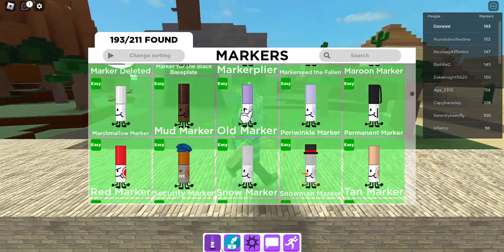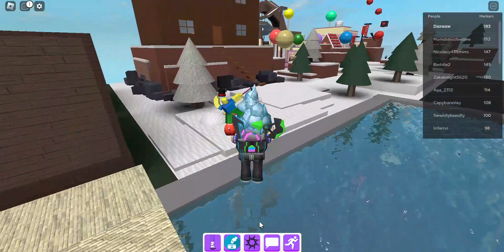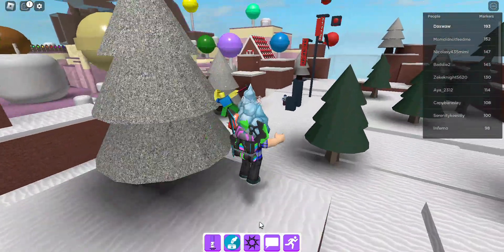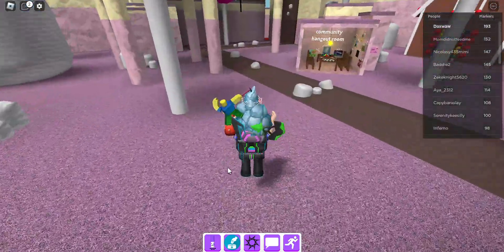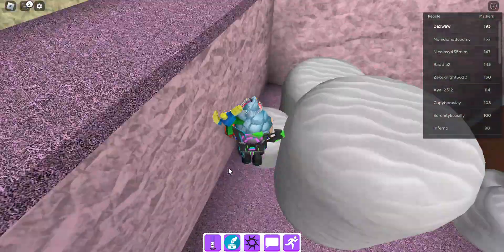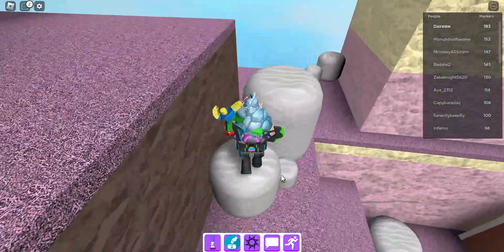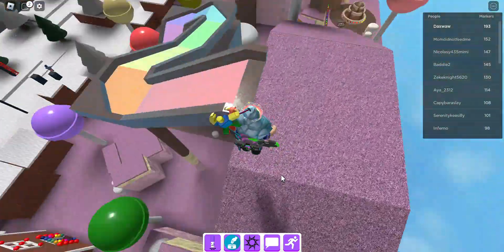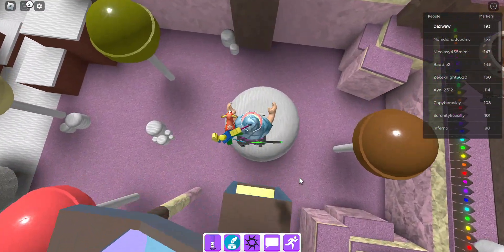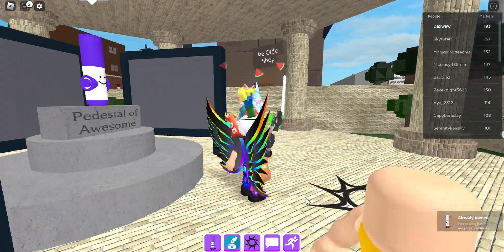So we've got the marshmallow marker. You want to go to Candyland. You want to go on top of that arch, then go on the slide, and that's pretty much where you get the marker. Jump on top of these marshmallows, get up here, and then up here on this arch. Then down here — don't slide, jump — if you start sliding, land on that marshmallow. As you can see there's the marshmallow marker right there.